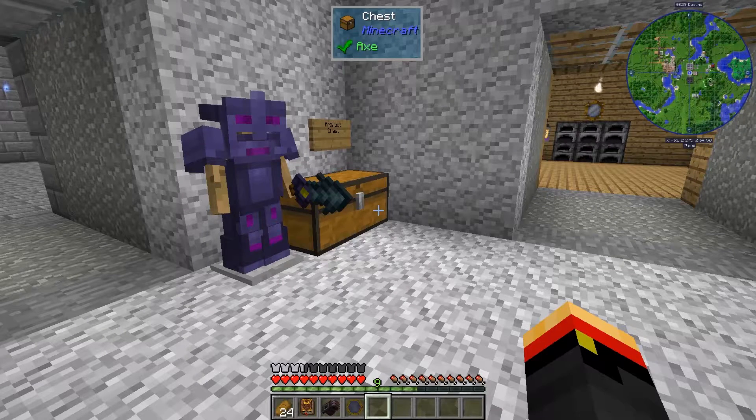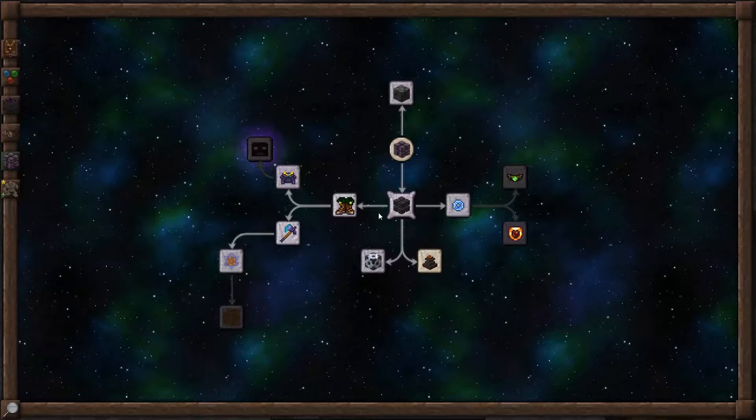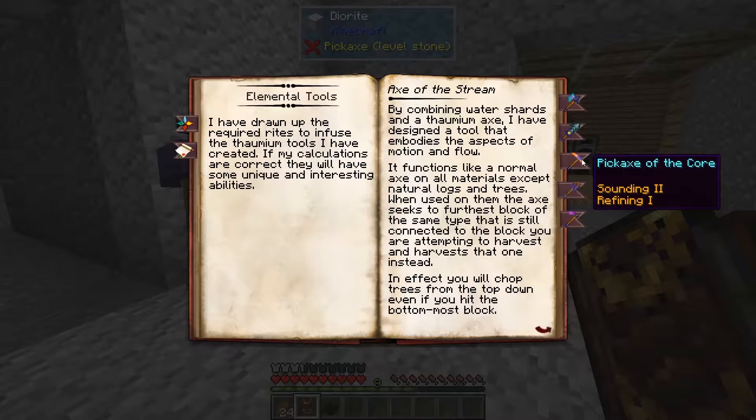Hi, this is John. Welcome back to Thaumcraft Quick for Thaumcraft Version 6. In this episode, we're going to look into the Pickaxe of the Core.